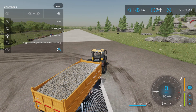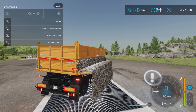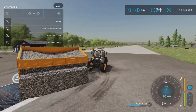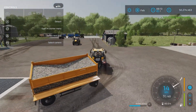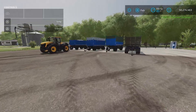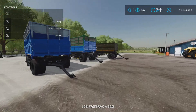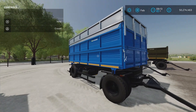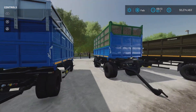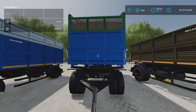We have tipside left or right. Tipside right looks like this, and as a matter of fact they all tip like that — pretty much — except one of them, which we'll show in a moment. The extended version works just fine, tips exactly the same, no difference there. Same with the silage body — nothing different there.